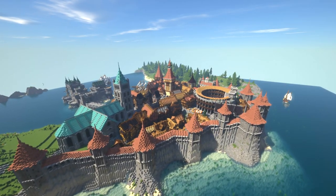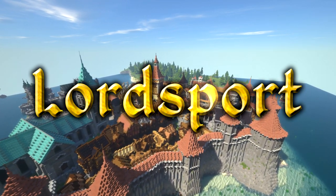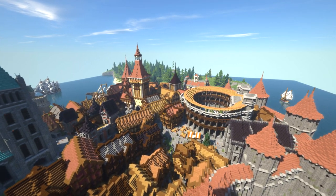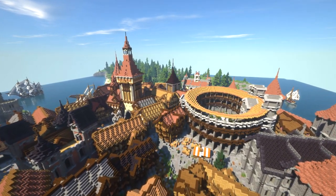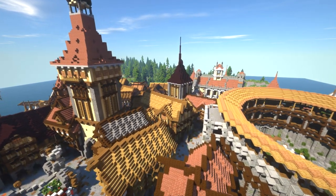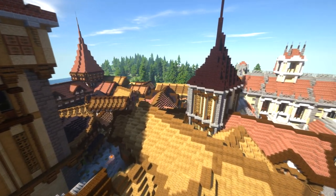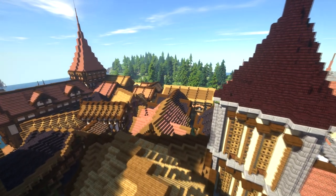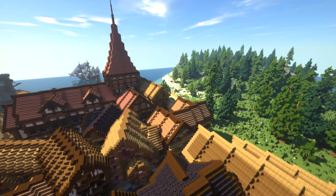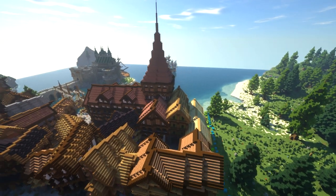Hi guys and welcome back to another let's build episode. Last time we built up a couple of towers, extended the wall, and went into the next district a little bit, as well as finishing up the houses on the main road of East Point — quite a bit of a milestone in this series. Today we're going to complete another milestone: we are going to finish up the northernmost point of East Point.